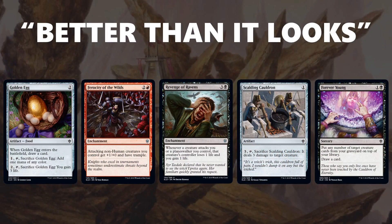Moving on to cards that are better than they look, we start with Golden Egg. It looks innocuous but really does a ton — it gives you food payoffs, mana fixing, and is overall a great card. Next is Ferocity of the Wilds, a card I was very down on for most of the format, but once I started playing it I realized it does a lot. If you are in an aggressive deck with a lot of non-humans — typically red-green, the best home for it — it just buffs a bunch of your creatures and Trample is incredibly relevant. Not necessarily an early pick because it's mostly a red-green card, but definitely nice.